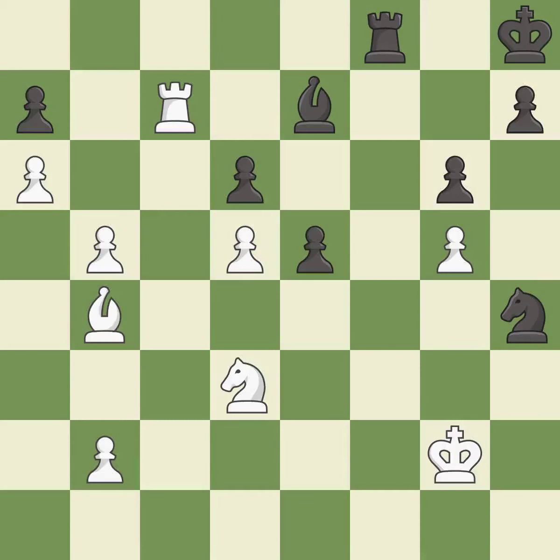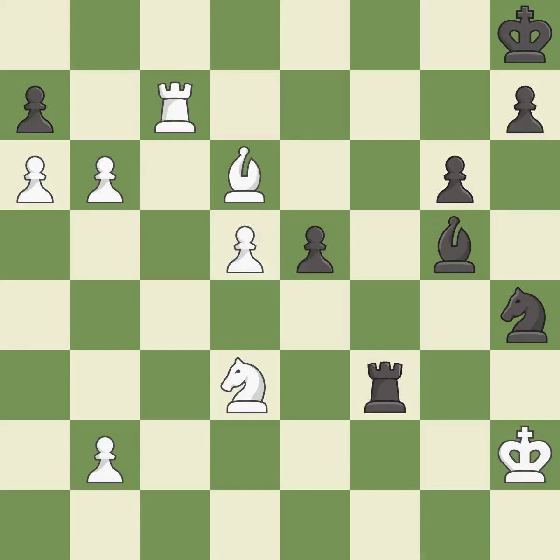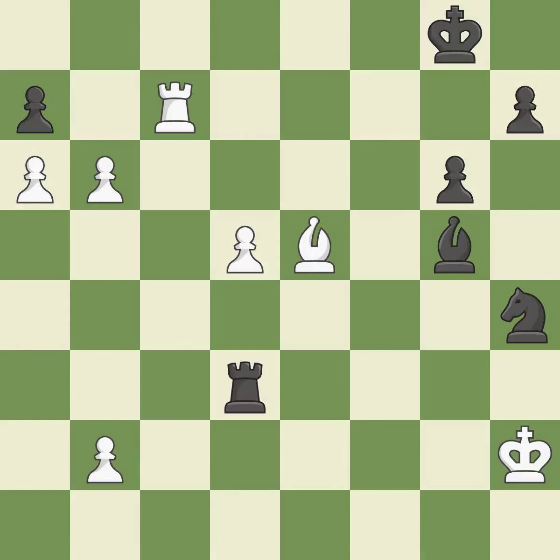That was a free pawn. This is the start of the endgame and black is losing. This steps away from the checking knight. The pawn is now passed because it can no longer be challenged by opposing pawns as it tries to promote. This makes a passed pawn, meaning no opposing pawn can challenge it on its way to promotion. This wins a rook — it is excellent. That was a great move and very hard to find — it is brilliant. Placing a rook behind an opponent's passed pawn can inhibit the pawn's ability to promote. That pawn was free for the taking. This evades the check from the bishop.